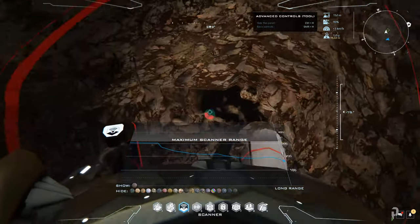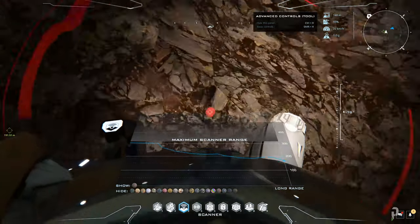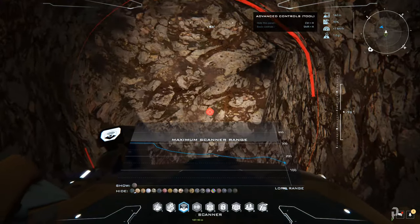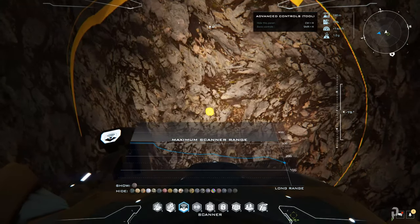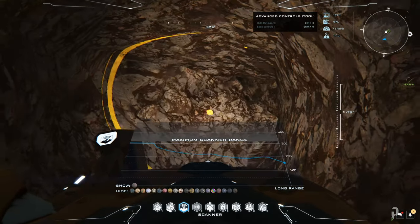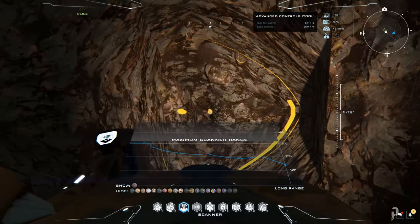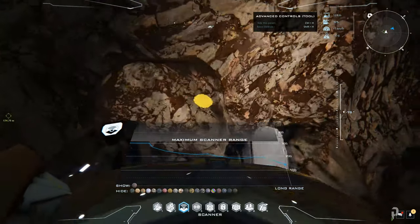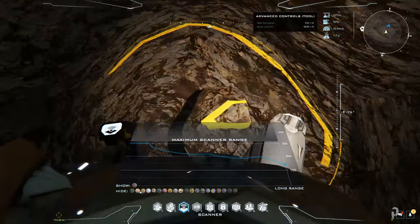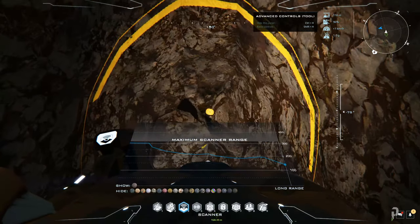One thing I advise — if you're new, you may not have this option yet — make sure you install a resurrection node on your ship. With that resurrection node, once you extract the ore you don't need to figure your way back up. You can just respawn yourself and spawn back into your ship. It'll save you a lot of time because going this deep, it's a waste of time trying to find your way back up.